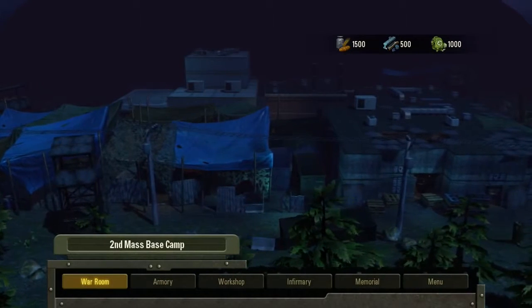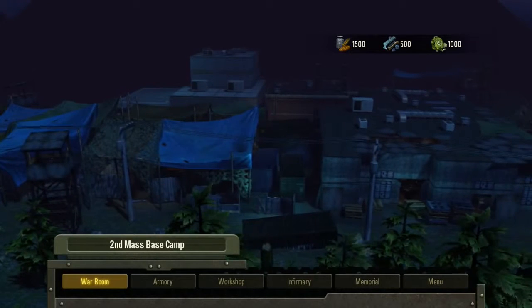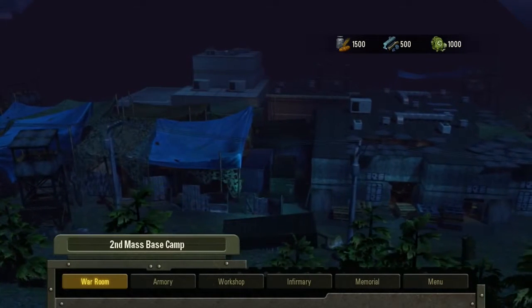Hello, this is Reed Livingston, producer for Falling Skies, the game. Today we are going to talk about the base camp.